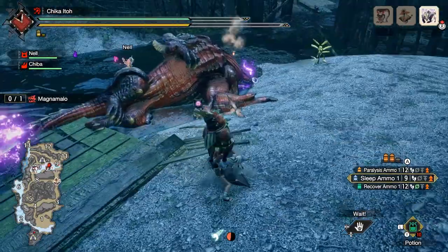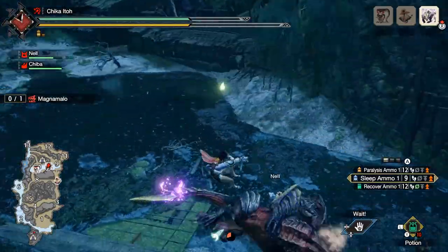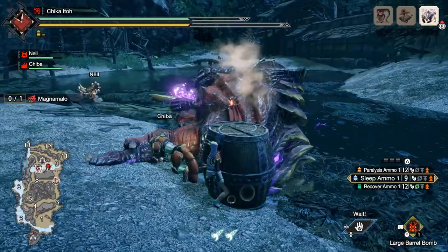Another advantage of using the vault skill is your ability to place mines on the monster. This does not wake the monster up, and ensures all your mines hit the monster. Mines that are placed on the monster also do mounting damage.